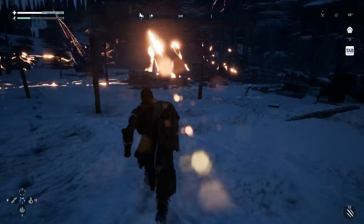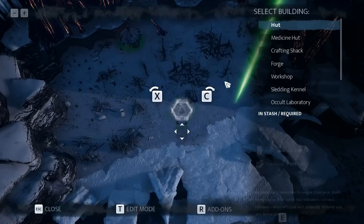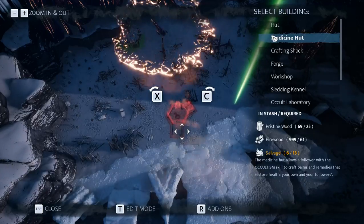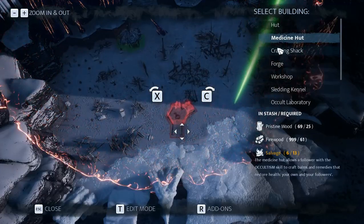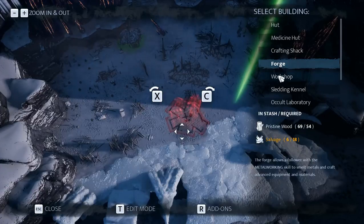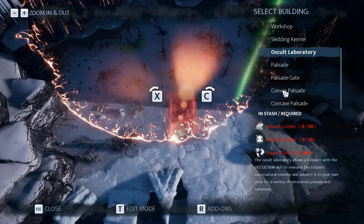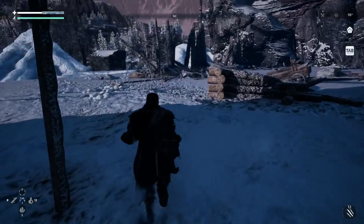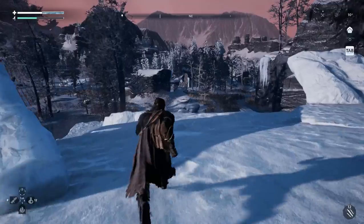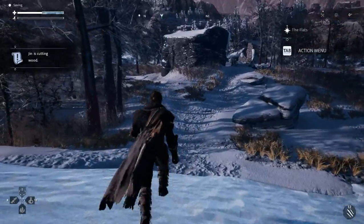Let's take a look at what I can build. I need seven more salvage — a little less than halfway there for the medicine shack. Two more for the crafting shack, so that's something to keep in mind. A whole pile for the forge — that's out of reach. I already have a kennel. It looks like I need a pile of salvage. Exploring is definitely going to be on the menu for next time.